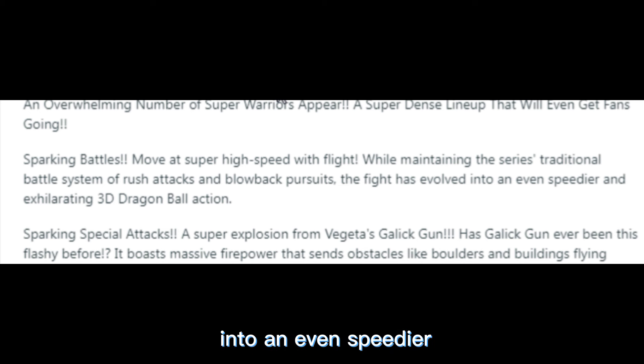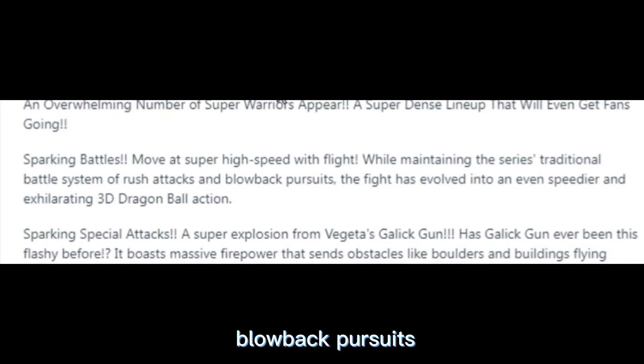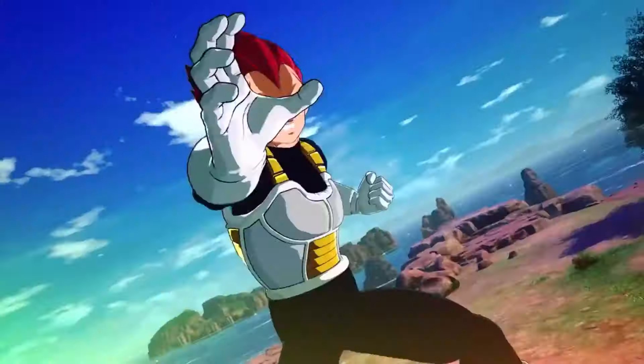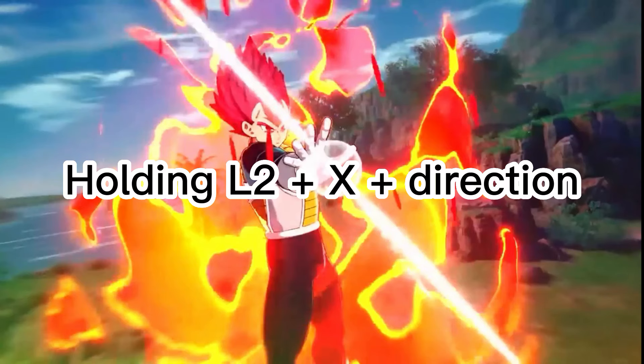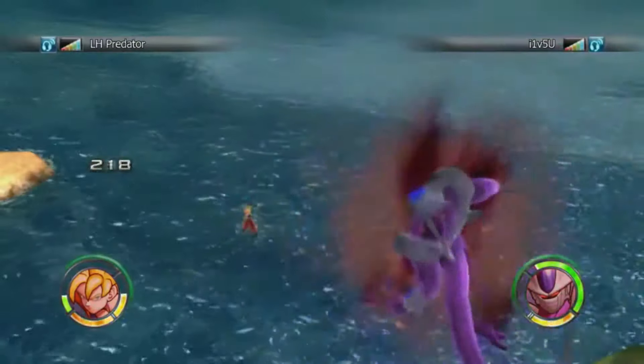'The fight has evolved into an even speedier and exhilarating 3D Dragon Ball action.' Please let this mean that it is Tenkaiichi 3's movement — I beg of you. The traditional battle system of rush attacks and blowback pursuits was in Raging Blast as well, so we need more than this. My question is: when flying away, is it the Tenkaiichi 3 controls or is it the Raging Blast controls?